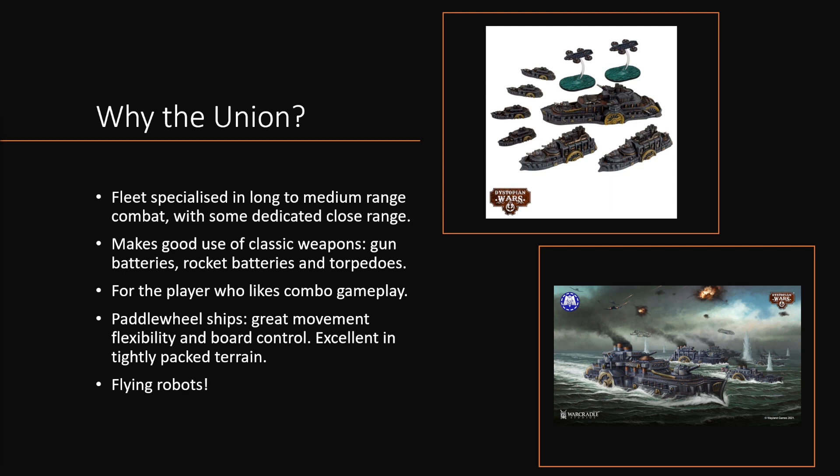The Union is a fleet that is specialised in long to medium range combat. That's not to say they can't do close work and point-blank kind of work, but those require some dedicated units. In general this is a fleet that likes to hang back and blast your opponent with long range and medium range firepower. It also makes good use of the classic weapons found in the game: gun batteries, rocket batteries, and torpedoes. This is helpful for people who don't like to memorise a whole laundry list of different weapon stats, because the Union makes more use of traditional weaponry.